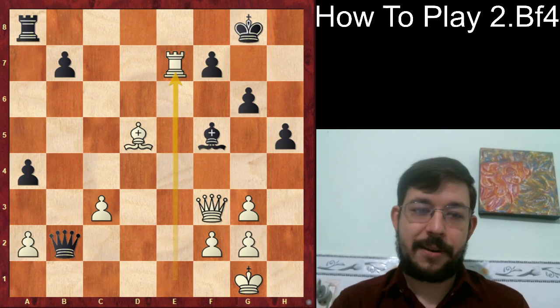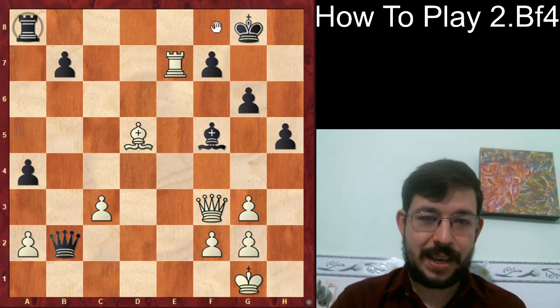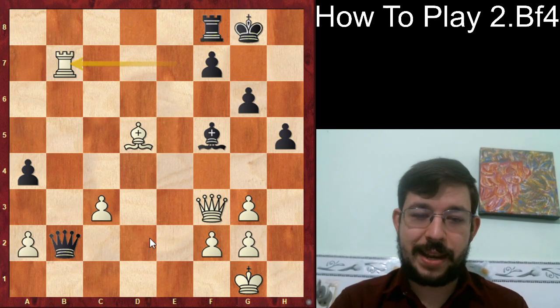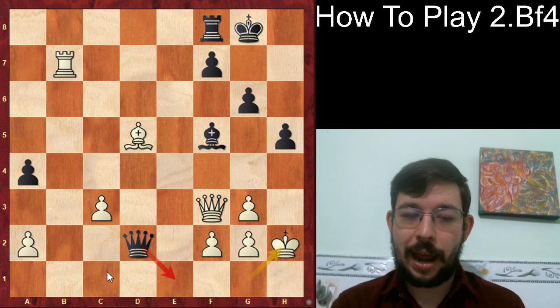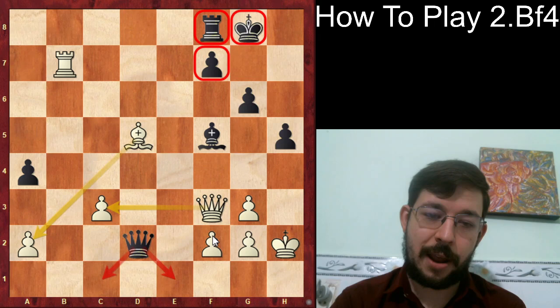With Rook e7, White has a very strong initiative. In positions with queen and rook versus each other, king safety and piece activity are the two most important factors — and White is clearly winning on both. After Rook takes f8, White played Rook takes b7, and after Queen d2, King h2 is a good prophylactic move avoiding any annoying checks along the back rank. It's very hard for Black to free himself — the rook and king are tied to defense, and the black queen can't do much because the bishop and queen are defending all white pawns very effectively.